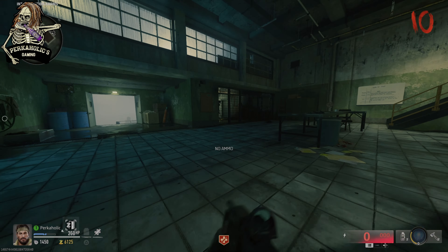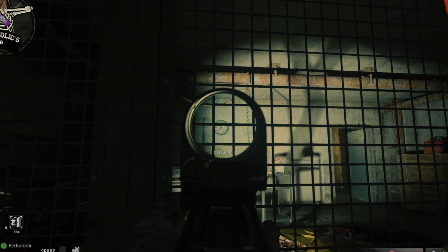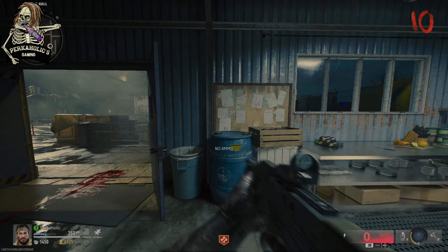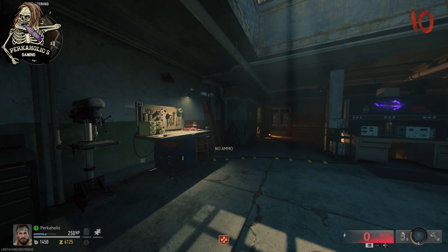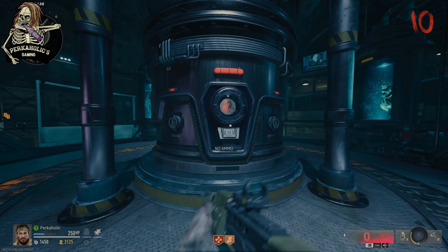The first number is right outside of spawn in the interrogation rooms next to Quick Revive. In these cells there's a clock on the wall — take the number the hour hand is on. Mine is on seven, so my first number is seven. The second number is in the mess hall on the bulletin board — there's a playing card, also seven for me. The last one is in the engineering room: the 'days since last injury' number. I have a six, so my code is seven-seven-six.